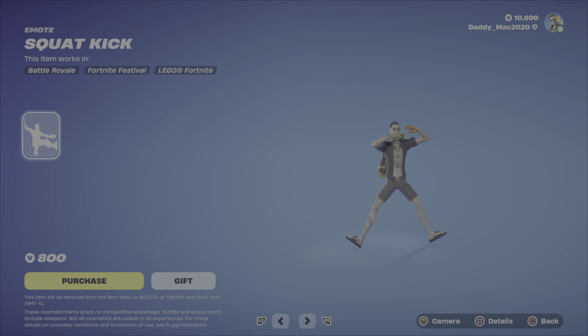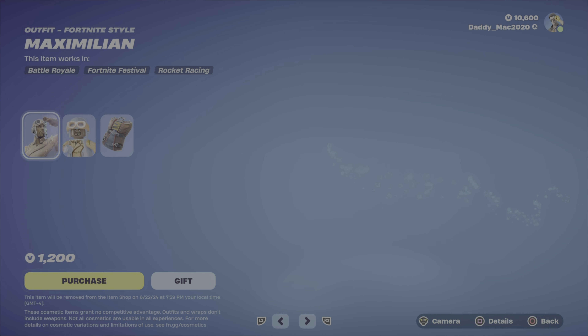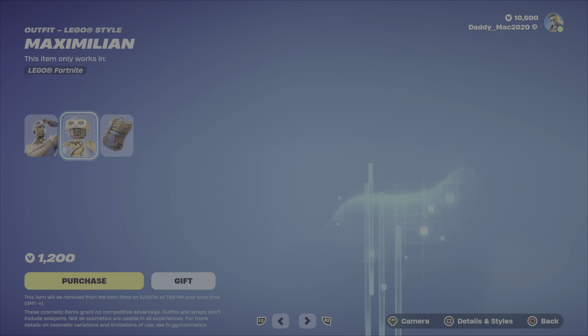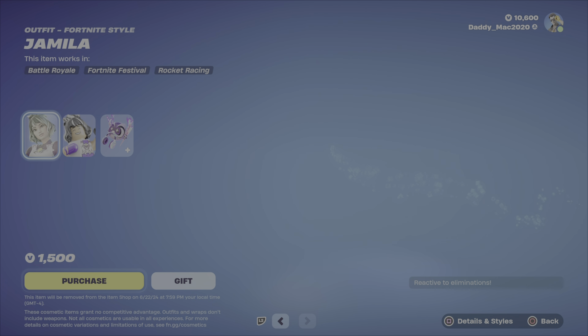Squat Kick emote at $800 V-Bucks — a little more pricey on the emote side. Here's the Relic Raves Swords Pickaxe, which is reactive to weak points, and it's $800 V-Bucks. Here's Maximilian — just the one outfit style. The LEGO style looks pretty decent, and then we have the Para Provisions back bling. $1,200 V-Bucks.